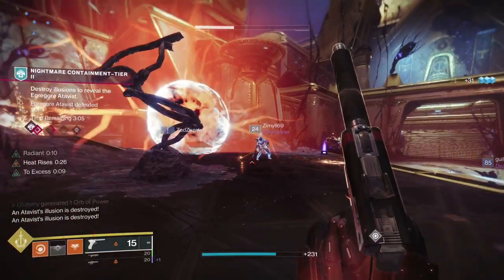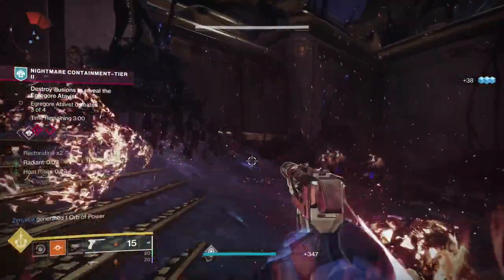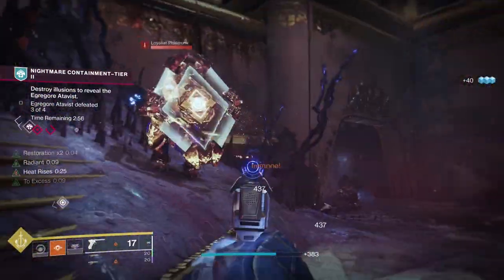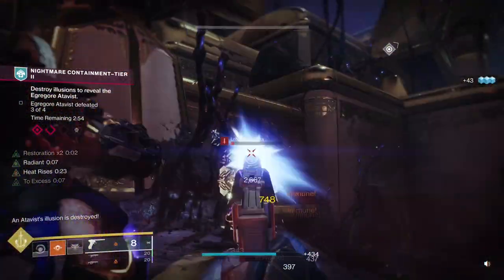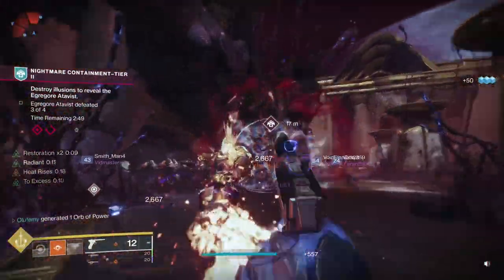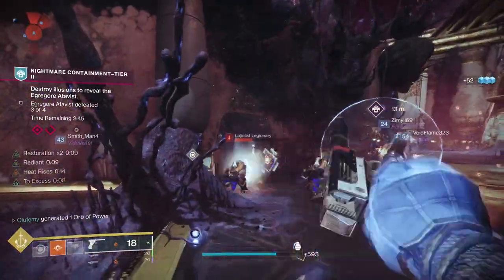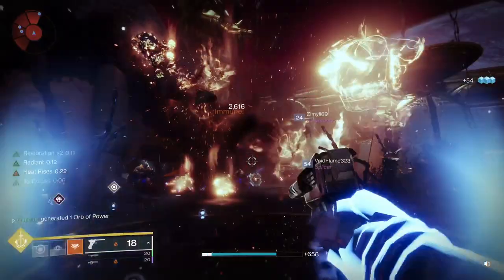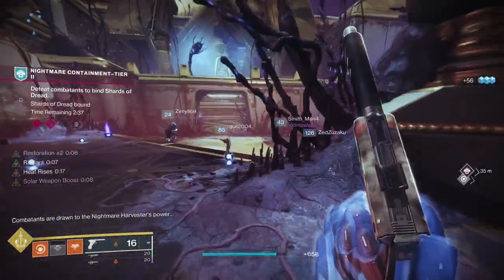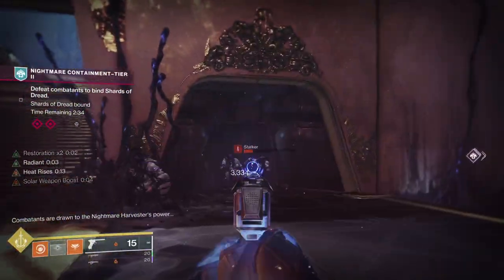Moving on to warlocks — this is where things start to get interesting, because without any exotic we can get restoration 2x, but it's kind of problematic. The way you get restoration 2x is by using phoenix dive while you have Heat Rises. The problem is restoration lasts 2 seconds and the phoenix dive animation also takes 2 seconds, so before you land back on the ground, the restoration 2x is gone.